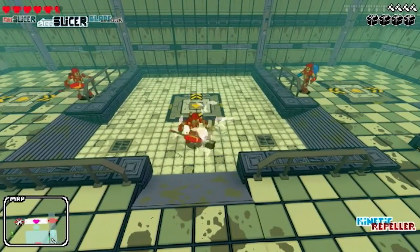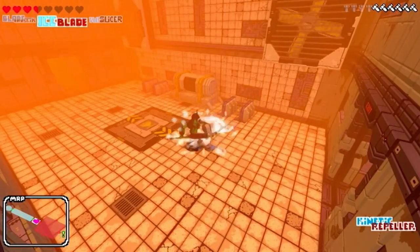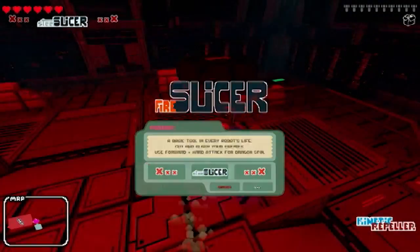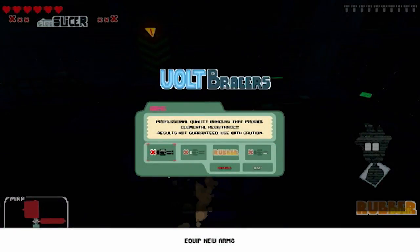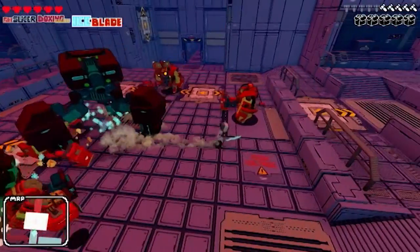The combat is fairly classic hack and slash stuff, letting you string together combos with light and heavy attacks, while dodge and jump moves can help you avoid getting hit. There's a wide variety of weapons to find too, with each having its own set of moves. They also come with several different elemental buffs — fire, ice and electricity — which are extra effective against specific types of robots. You can also hold three weapons at once and switch between them on the fly by simply holding down a shoulder button.